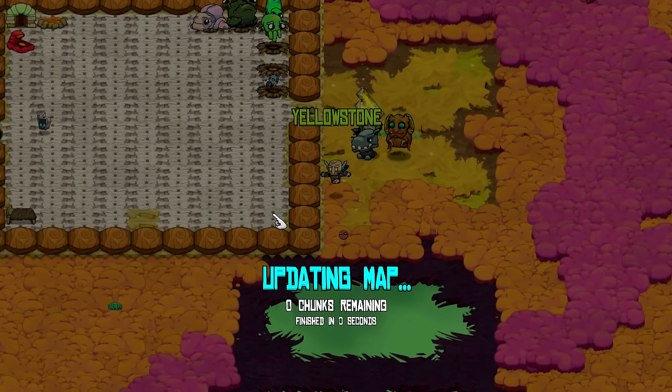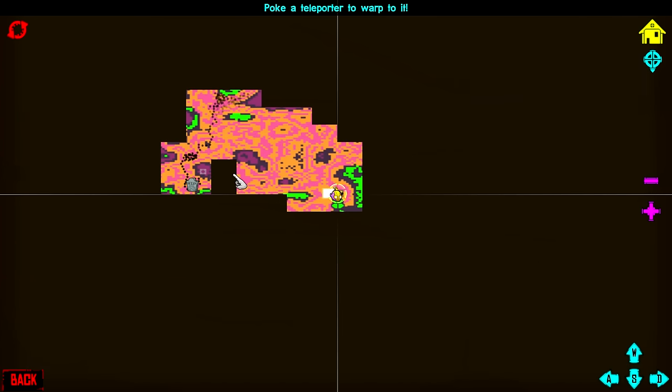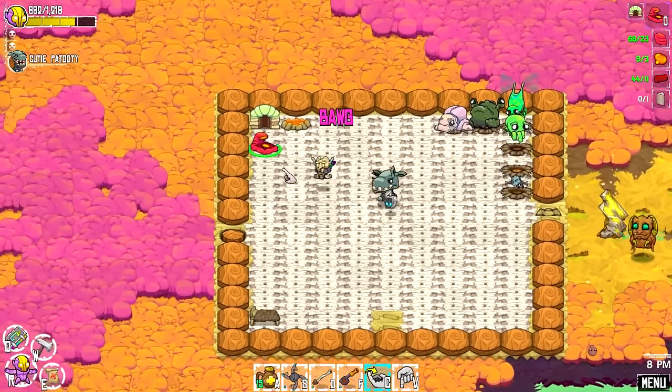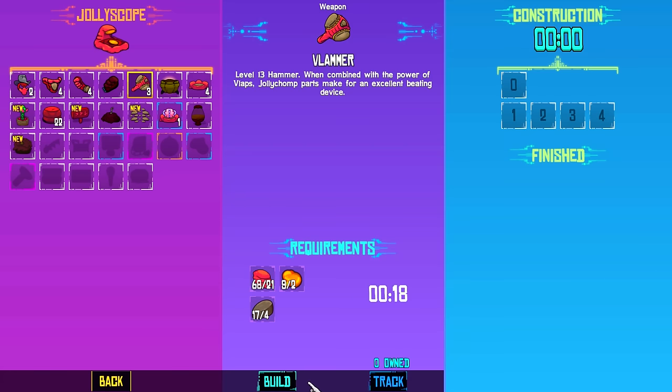I've been exploring a few chunks too. We can just take a second to craft some stuff. We have a multitude of things available for us right now — some armor, some weapons. Let's make the hammer first because I think that would be one of the most important things.